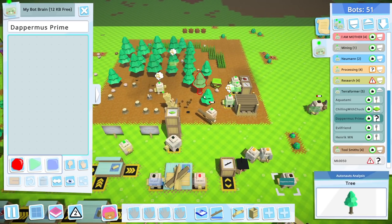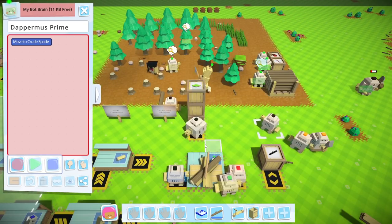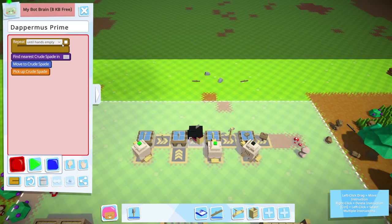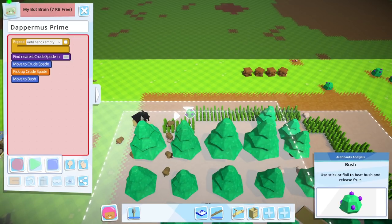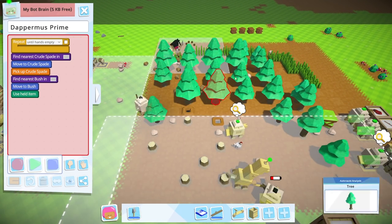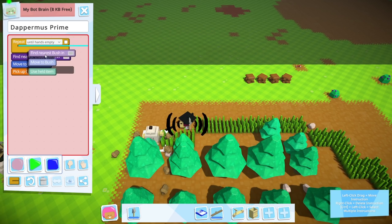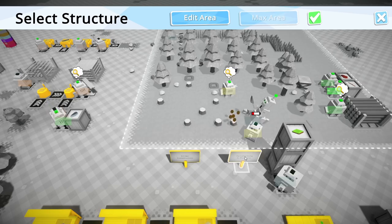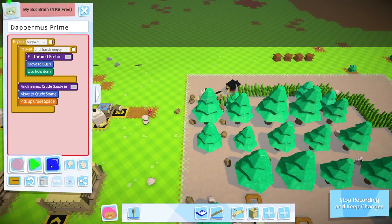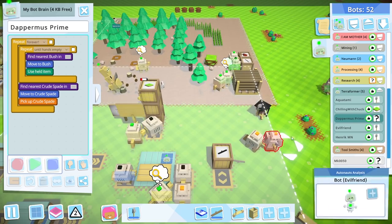We don't have anyone taught to remove bushes - we never needed to. For now, let's go and grab a spade. That will be your first task: go grab a spade when you don't already have one. Then, until hands empty, go and dig up any bushes that you see. Nice and simple. Let's pop that in there and use the Terraforming in Progress structure for this one. That should be all you'll ever need to do - just do that forever. There we go, Dappermus Prime. I'll leave you on since there's no reason not to.